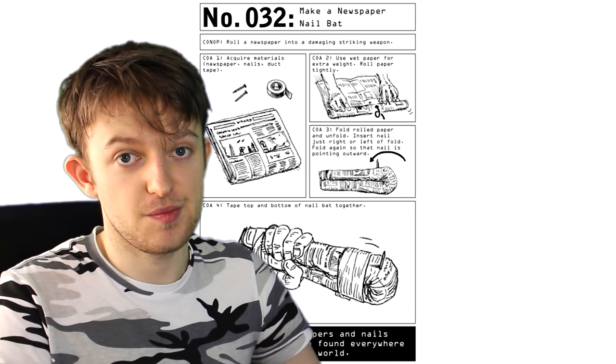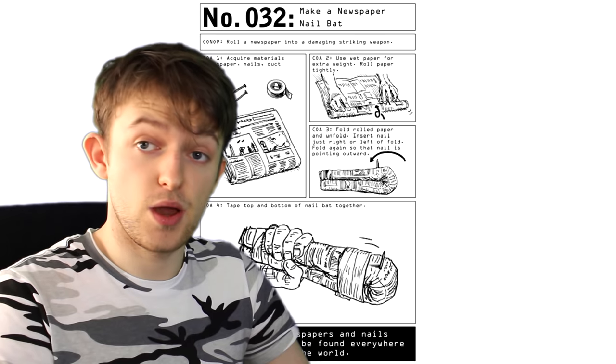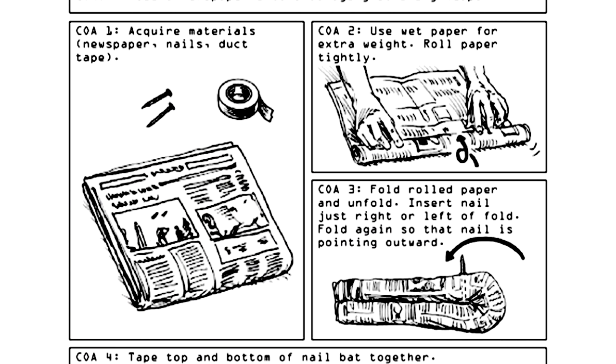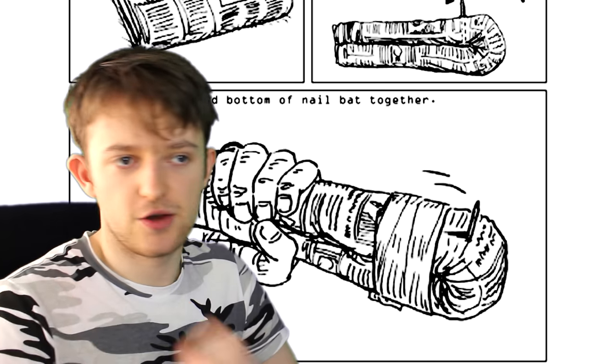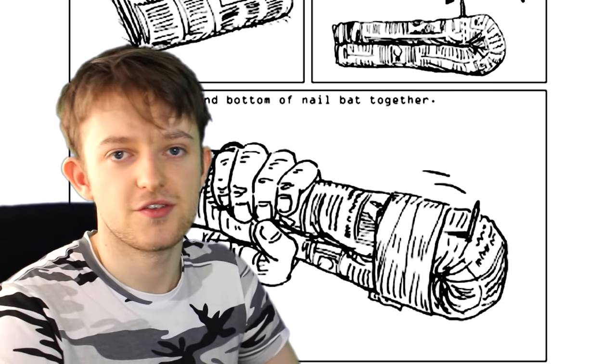Number 2: Make a newspaper nail bat. A big step up here from the last one in terms of creativity, although still not exactly mind-blowing. Roll that newspaper up, put a nail in the middle basically, fold it over, tape it together, flail it around with gay abandon. Nobody's gonna mess with you when they see you with one of these bad boys.